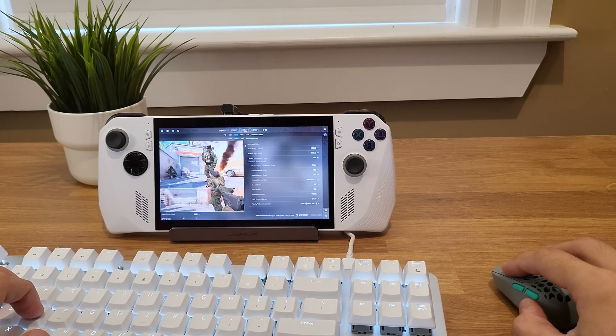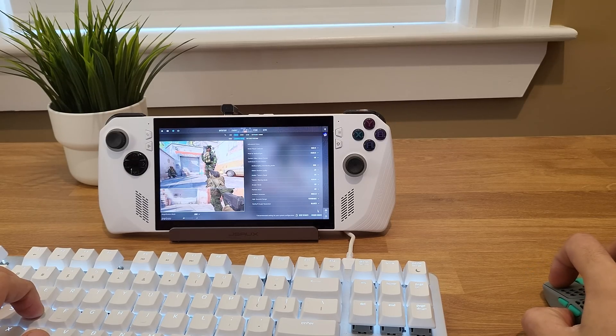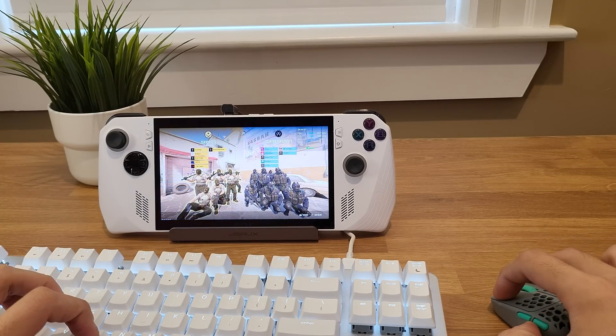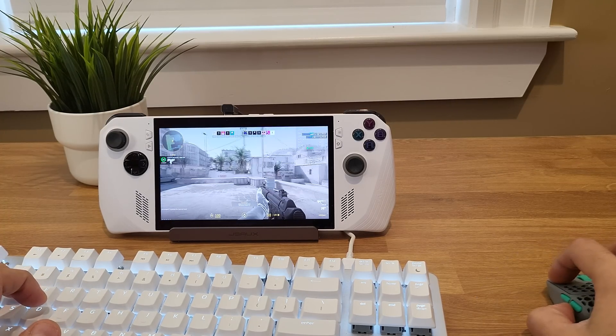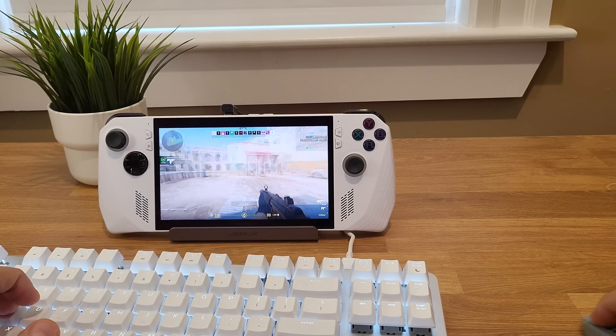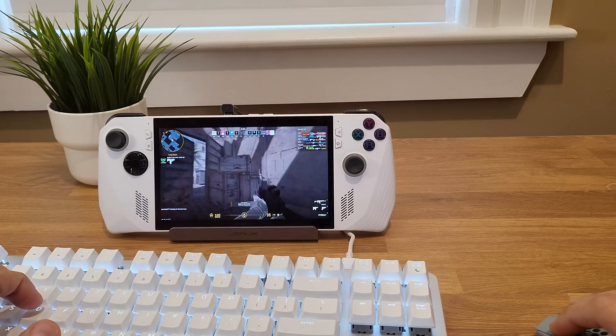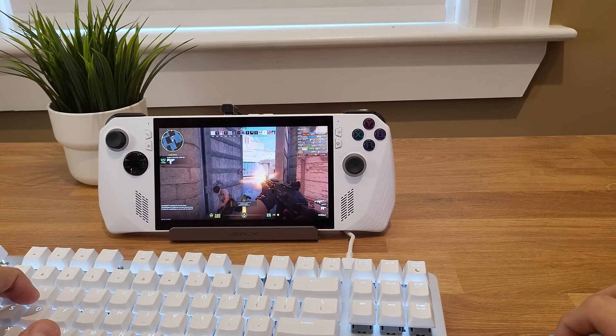I've shown CS2 on the Steam Deck — it doesn't really run that well. Here it is on the Ally Z1 Extreme. I'm running at 1080 on low settings. I have a Razer BlackWidow Lite in Mercury Silver — that's their fancy name for the white version — and I'm running an HSK Pro 4K mouse here.